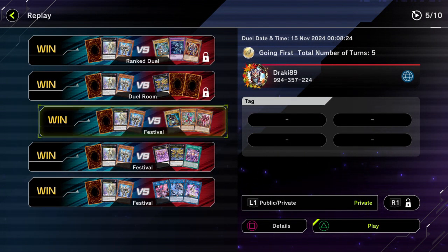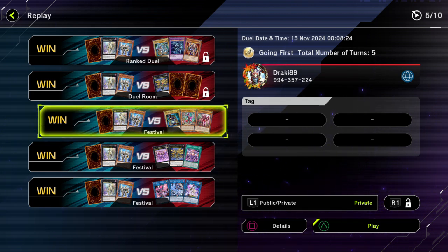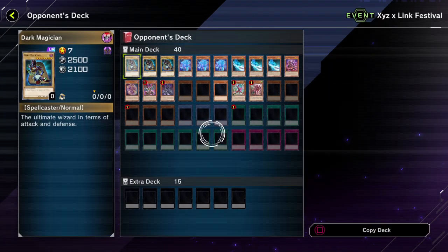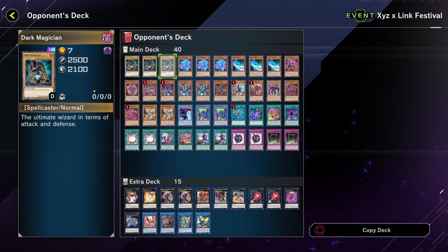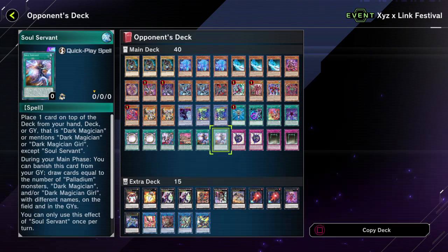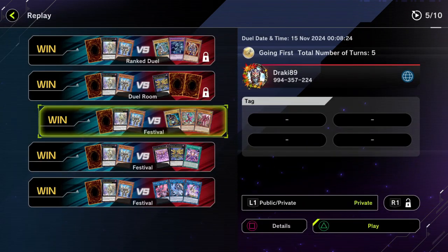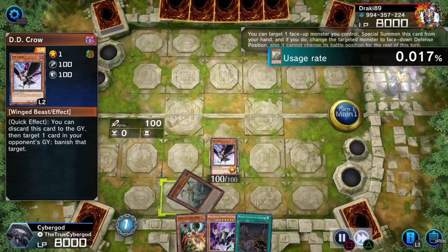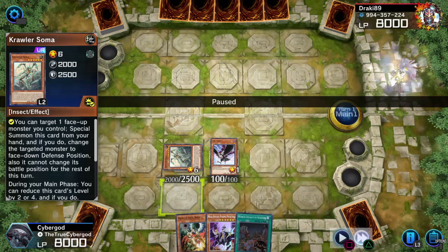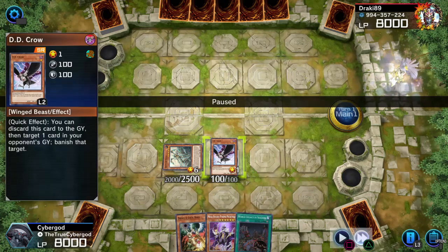Now the last duel I'm going to be showing you is against Dark Magician — I think they had Dark Magician, Cashteira, and Bystials. So you have Dark Magician, some Bystials, some Cashteira, but it's mostly Dark Magicians. They even have the locks — they had everything here. I went first this duel. I went for a Crawler play to play it safe because I didn't know what my opponent was playing. I saw that I had Droll in hand and DD Crow as well, but DD Crow can do very little compared to what Droll could do.